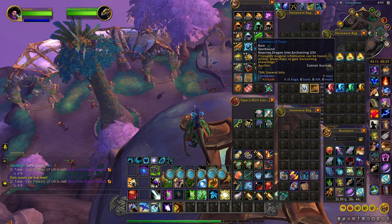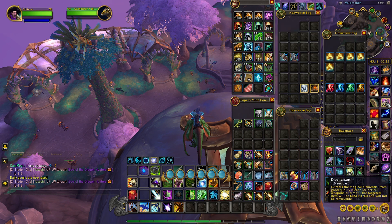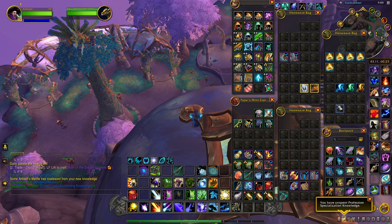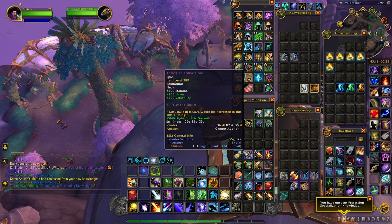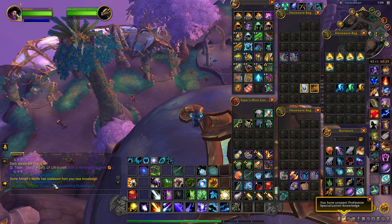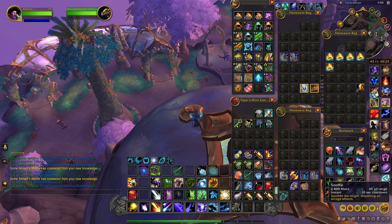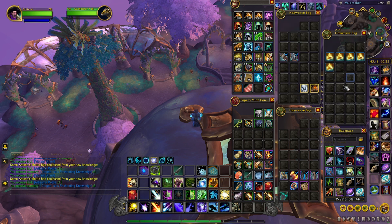When you have your four glimmers, you want to disenchant them. Each one you disenchant will give you three knowledge points and also 15 artisan metal, which is really good. So you can see where this is going — you're basically going to get 15 specialization points and quite a bit of metal.